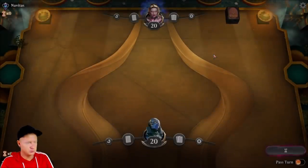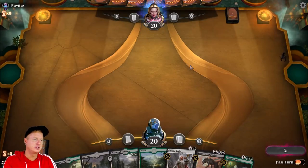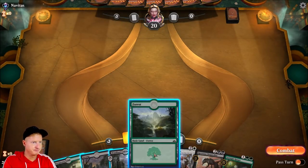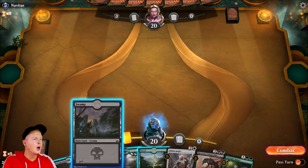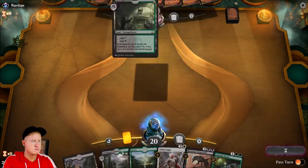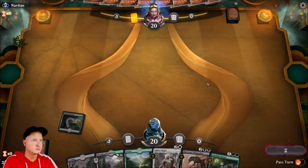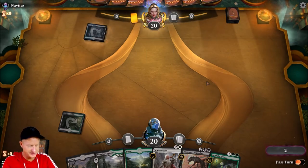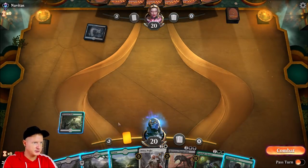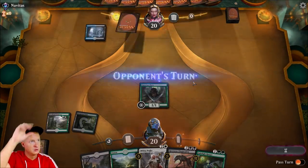Let's see what we can do next game. I'll keep it — quite a bit of lands to start out with, but could always be worse I suppose. We do not have any white. The old Woodland Cemetery into Mr. Llanowar — pass the turn.